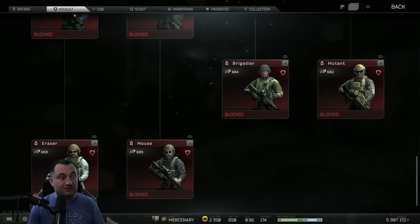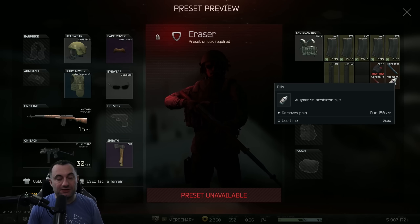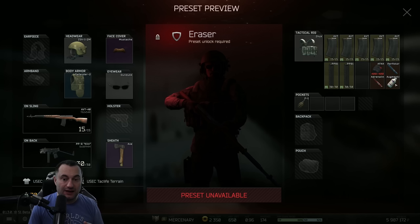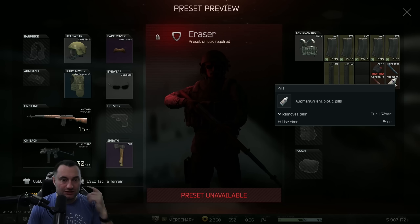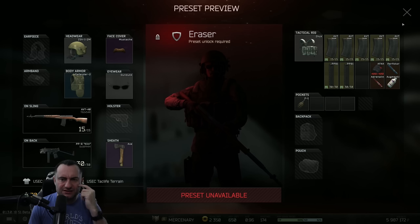The last of these are all going to be on the Assault tab. The first one we'll look at is the Eraser. All they did here is they changed the pain pill to an Augmentin, which just means it's a little bit faster to use and it doesn't last as long. There was either a Golden Star or a Vaseline on this beforehand, but it's an Augmentin now.